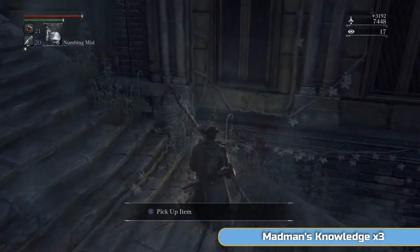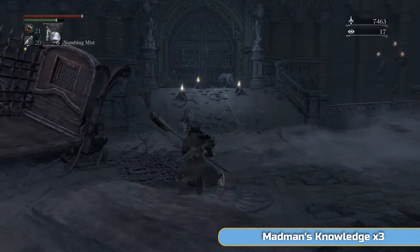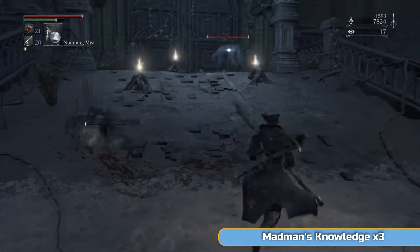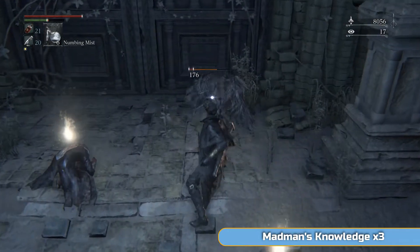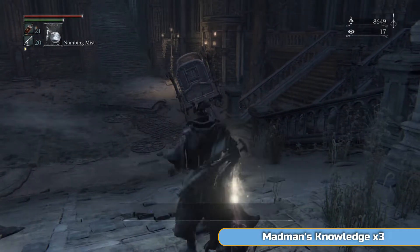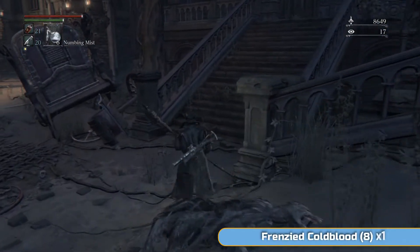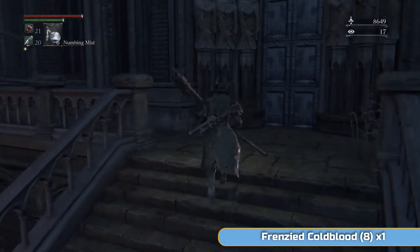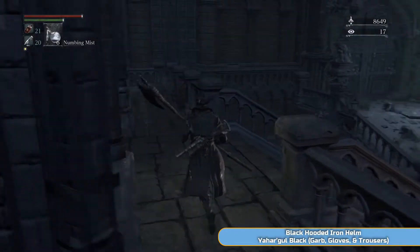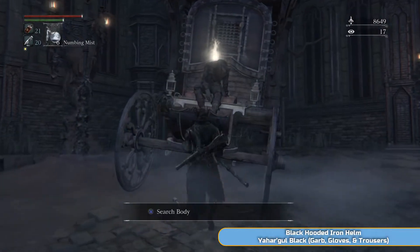Down here, this area is part of the larger Unseen Village — Yahar'gul. We'll be back here later on; there is a boss here but it all opens up later and it's all closed right now. You don't actually need to do this area now, you can do it all later on. It's fairly simple and straightforward at this point and it's a good spot — the pig gives you a load of blood echoes, and you can get twin and normal shards from the Snatchers and pigs. It's a good place to know of if you want to farm.